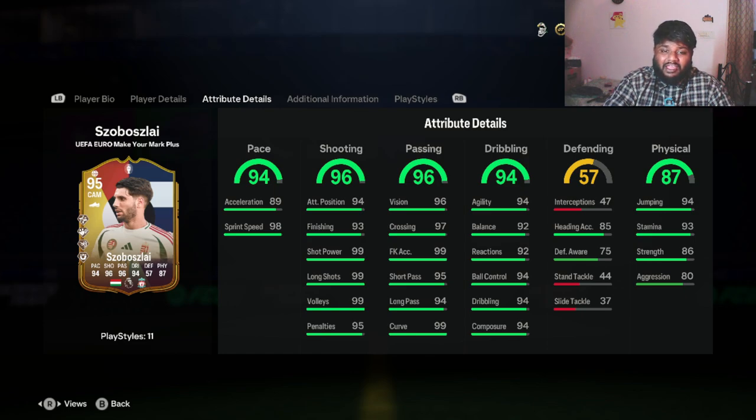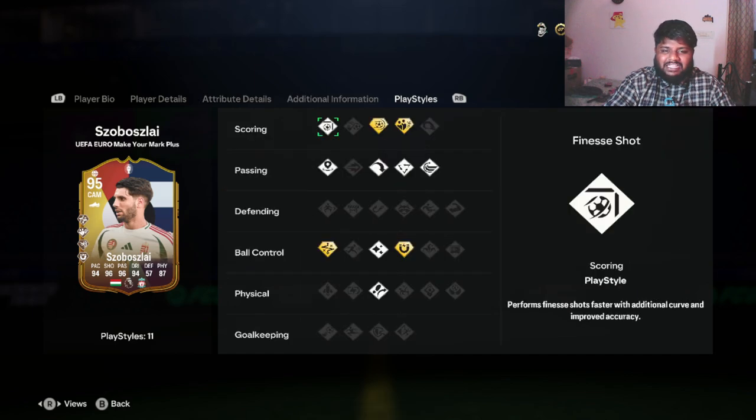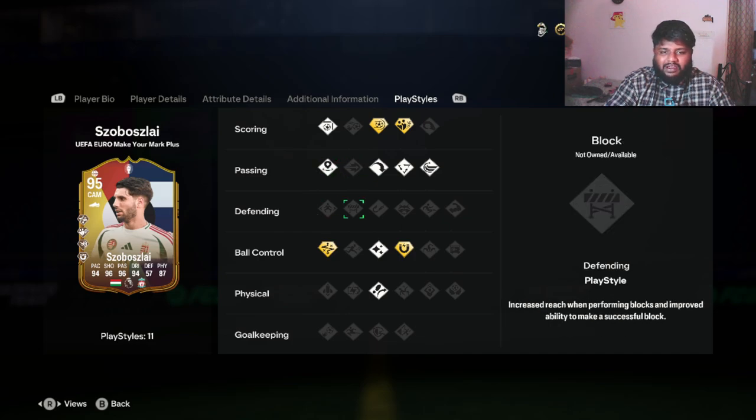Under dribbling he has 94 dribbling, 94 ball control, 94 composure, and 94 agility. His passing includes 99 curve. His shooting stats are insane: 99 short power, 99 long shots, 99 volleys, 95 penalties, and 93 finishing. Under passing: 99 free kick accuracy, 95 short pass, and 94 long pass — all crazy stats. I'm actually very excited for this card.